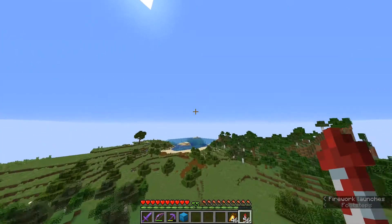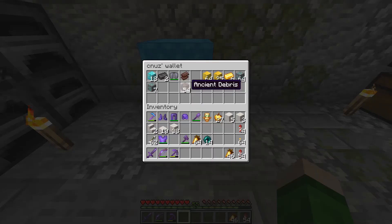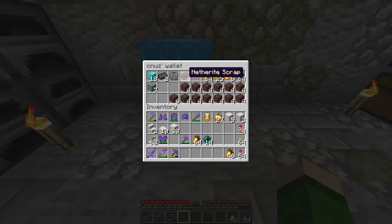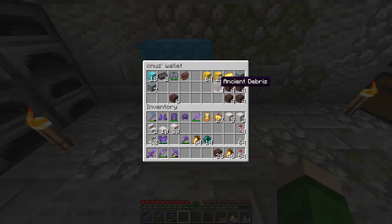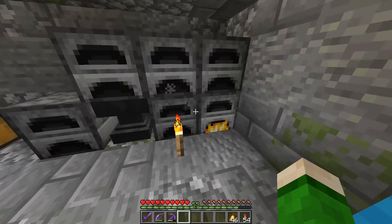For my collection I want one of each - one netherite block, one netherite ingot, one ancient debris, and one netherite scrap. So we need eight more ingots to create one block and have one extra ingot - one, two, three, four, five, six, seven, and eight. These ancient debris we can keep as extra. These 32 we can smelt. We are ready for our first netherite block - I'm so excited. This is not the first netherite block I've had in survival, but it's the first one I created myself.